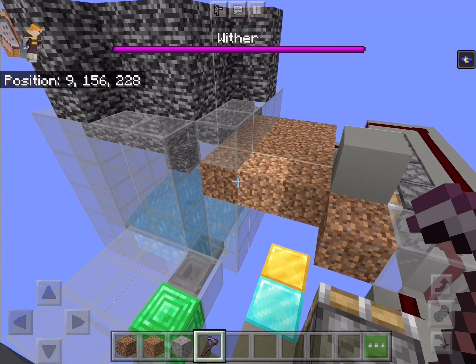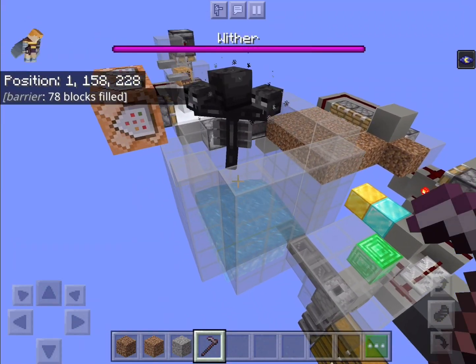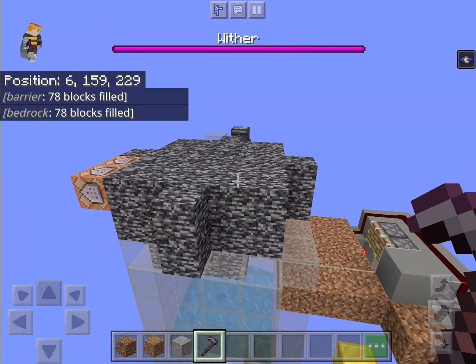Then this dirt will be broken by the wither, which is right here. This is GX67's wither cage design.